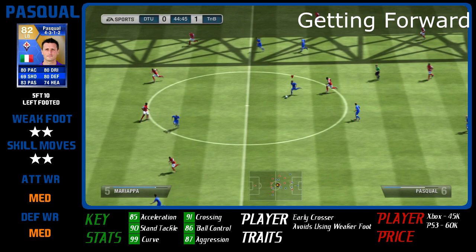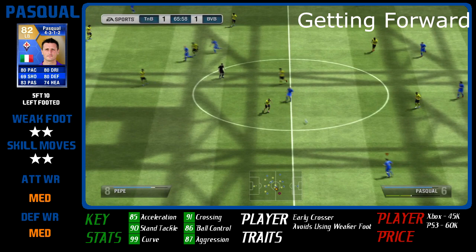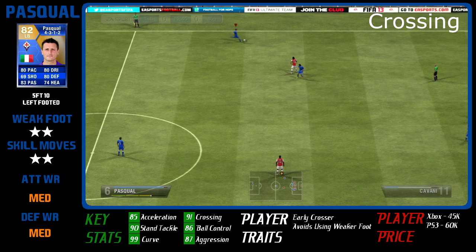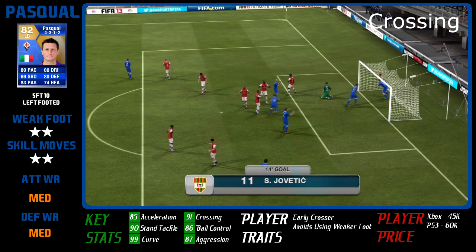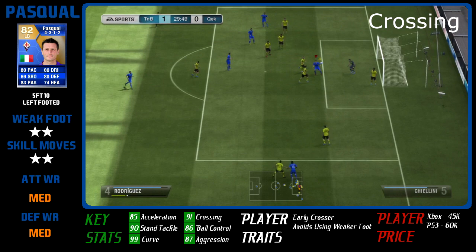A key thing about getting forward as a wing-back is, of course, the crossing — and his crossing is very, very good. He's got 91 crossing in-game. He can bomb up that wing, get a ball in, send it in from a free kick or a set-piece like a corner. That's where you're going to get the majority of assists from this guy. His passing overall is good — decent long passing — but his crossing especially is fantastic and creates havoc for the other team with that 99 curve.